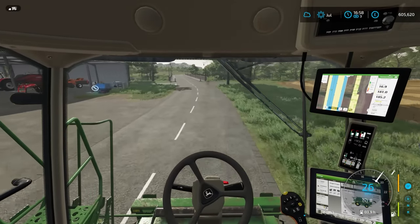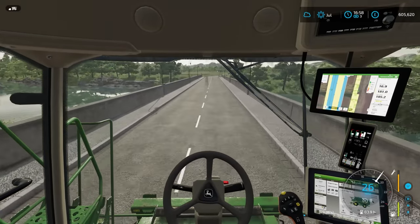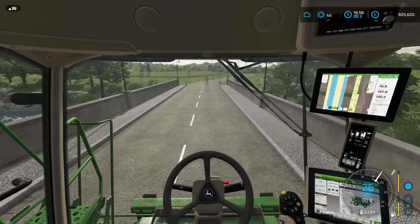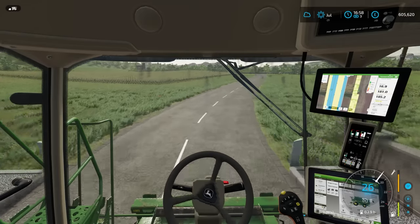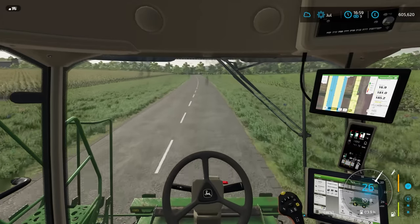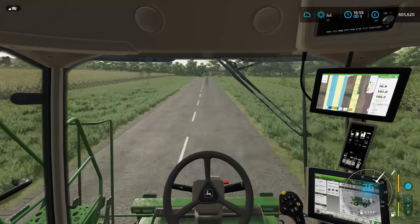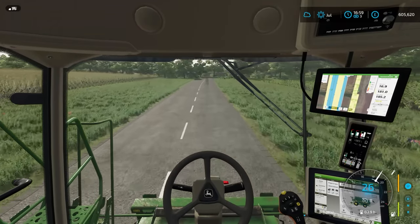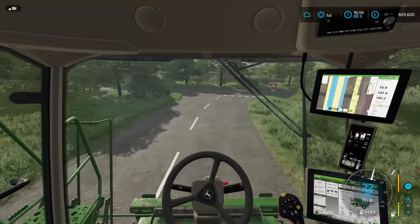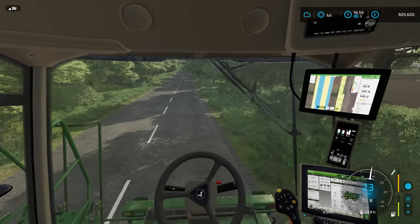I'm actually not going to do bales in the two smallest fields. There are two reasons why. One is they're further away, so we're going to have to cart them. But most importantly, I do have the chopped straw for harvesters mod installed. So if we chop the straw, we should actually be able to apply a free layer of fertiliser — the straw will essentially be turned into fertiliser. I think it's potash? If you chop straw, it does put potash into the soil. But don't quote me on that — I just know it puts some goodness back in.